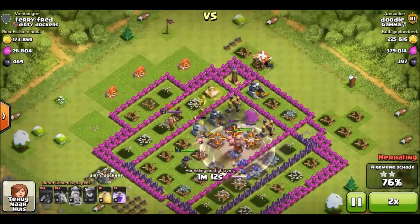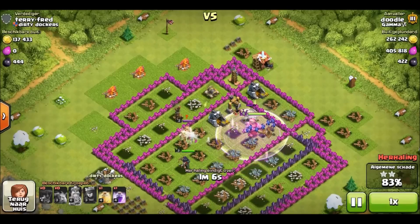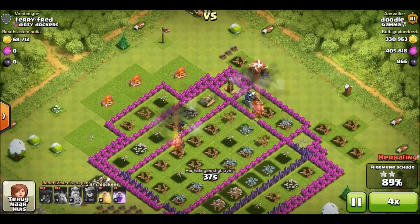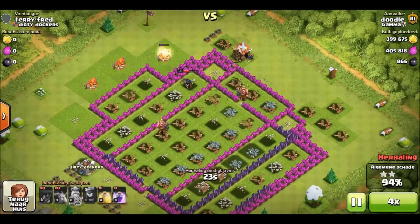A few points to remember while using this strategy. Point number one: look for bases with air defenses outside or low level air defenses. Point number two: look for exposed setups targeting ground-only troops, because you have to deal with one less defense which attacks your air troops.